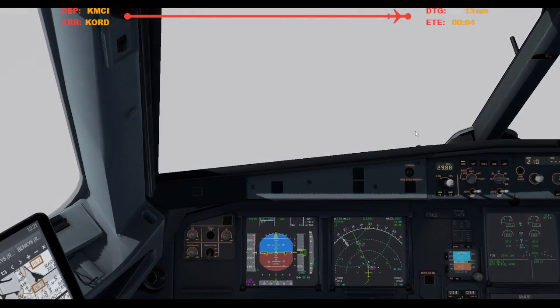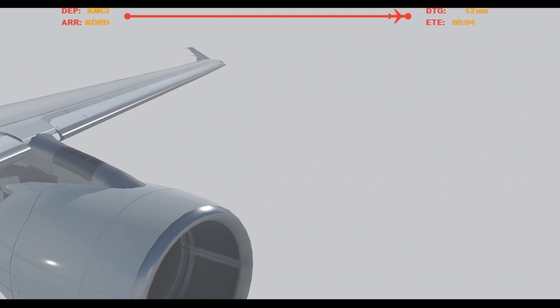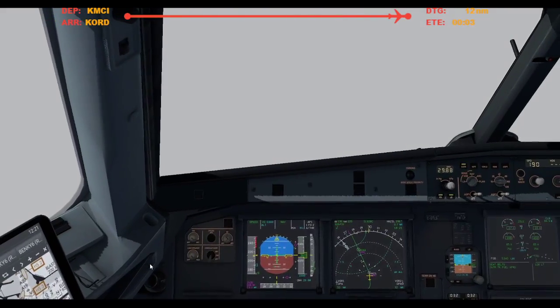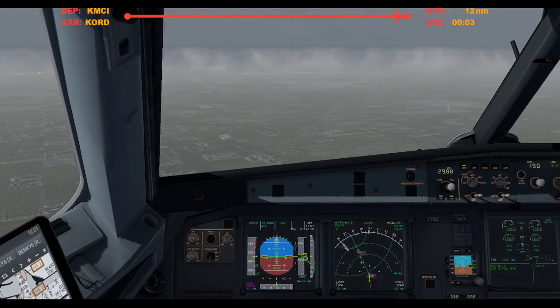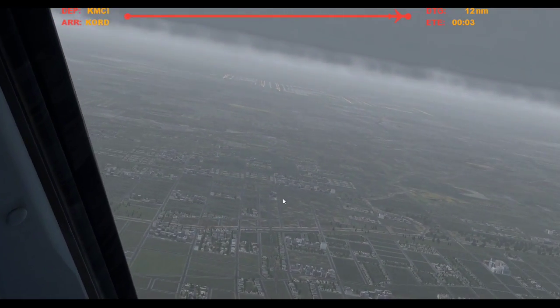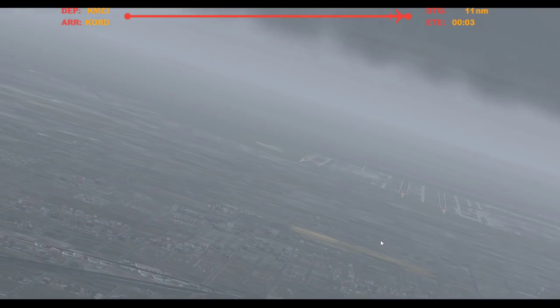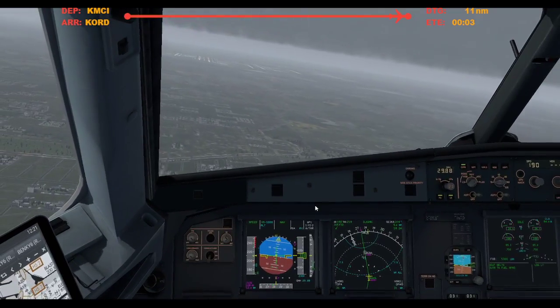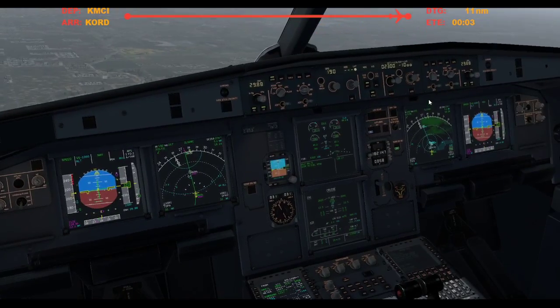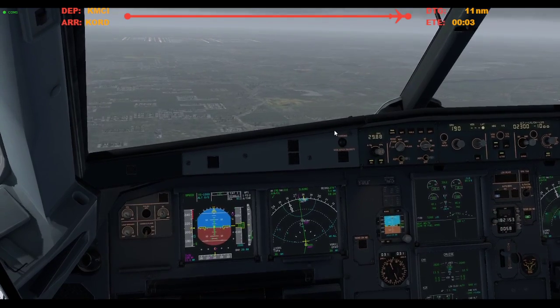Flaps 1. Breaking out just about 3,700 as predicted. And there she blows — that gigantic airport right there. The runway we are looking for is this one right here in the center, 2-8 Center. Air traffic: American 1298 is on a 10-mile final, runway 2-8 Center.